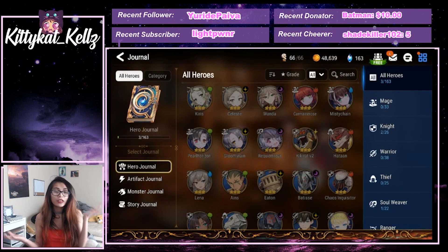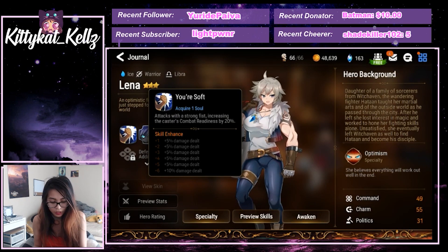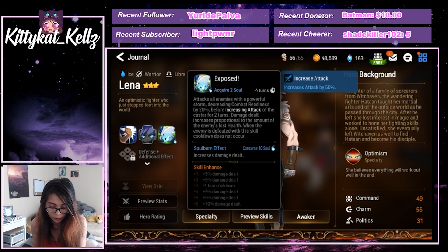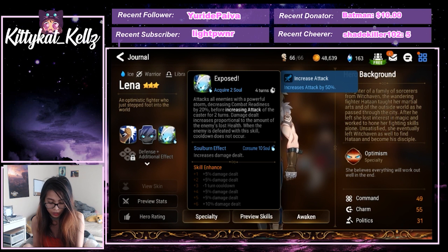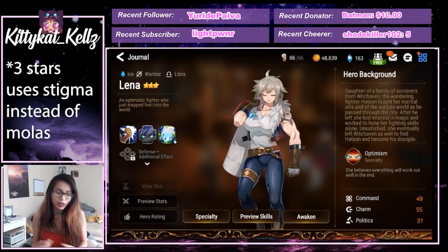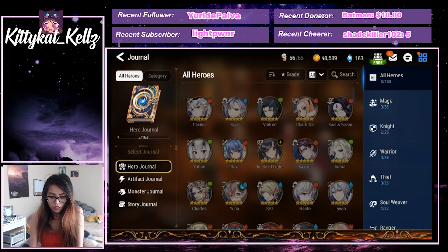Those are the five-star heroes, but there is a three-star you could go for, which is Lina. She's a newer character. Her first skill attacks and increases her combat readiness by 20. Her second one increases crit chance by 30%. Her third skill attacks all enemies with a powerful store, decreasing combat readiness by 20% before attacking, for two turns, before increasing attacks. Damage dealt is proportional to the enemy's lost health. When the enemy is defeated with a skill, cooldown does not occur. She has an AoE and she's only a three-star, meaning you need less to skill her up. These are the options you're probably going to go for if you want a farmer. So let's talk about healers.